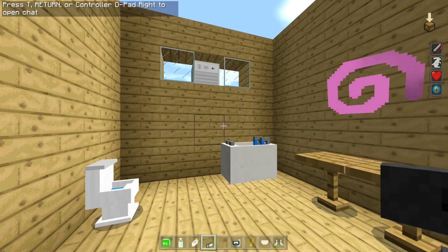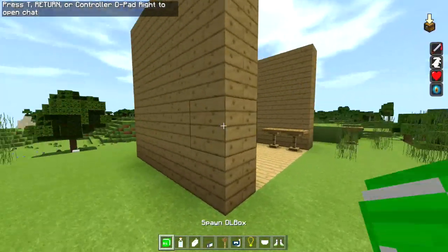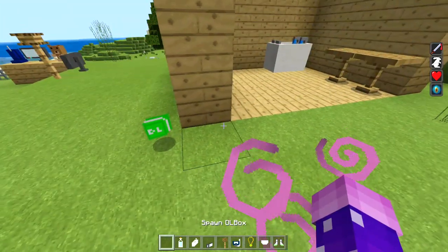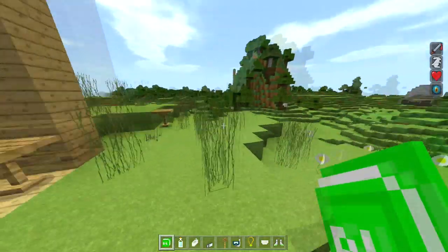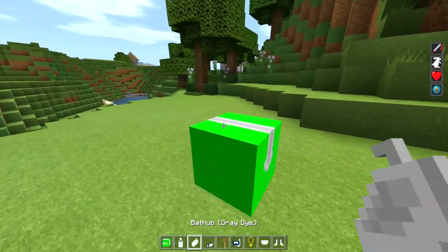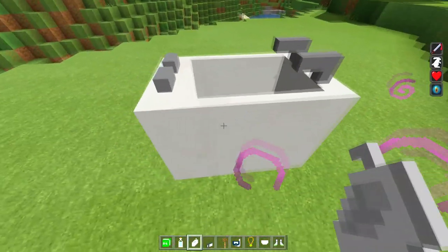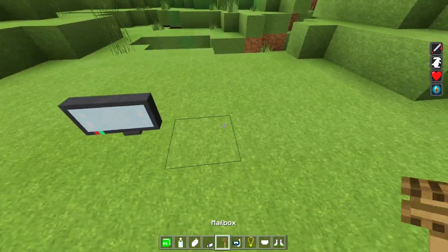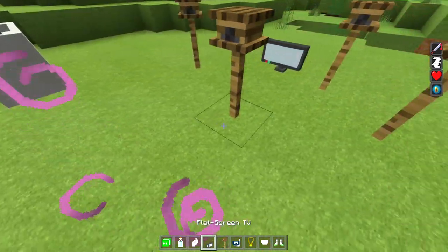After you turn off achievements and have both packs on, press Play to load your world. Once in the world, find the spawn DL block item in the creative mode menu. Place that block down and then left-click it with whichever furniture item you want — like the bathtub — to place it. Some items are their own blocks and can just be placed directly.